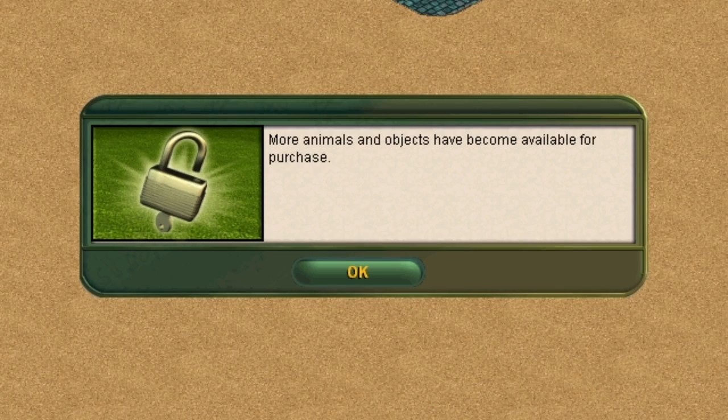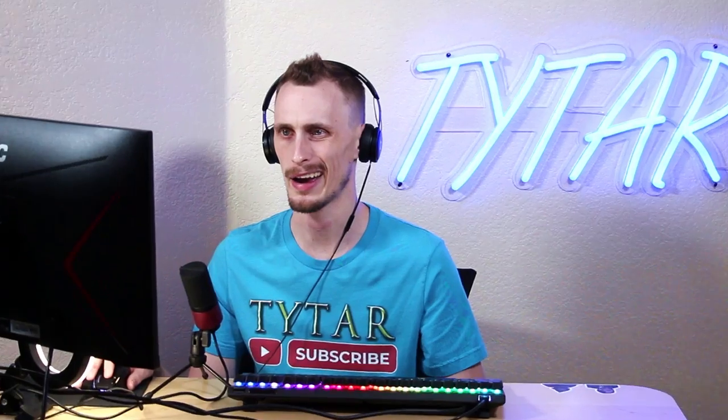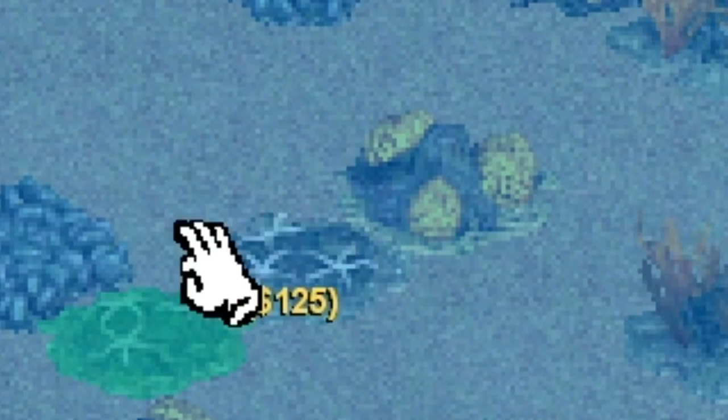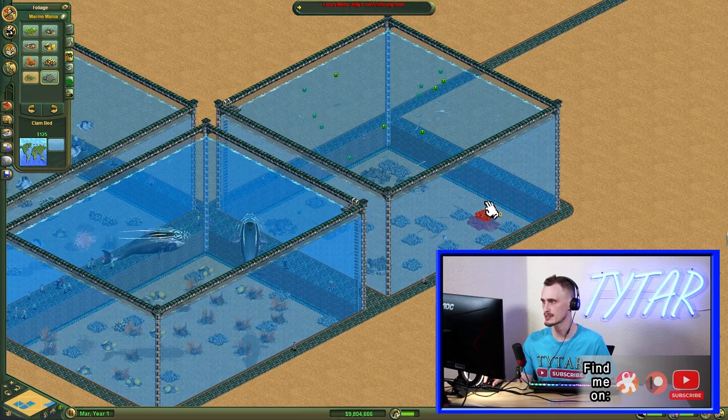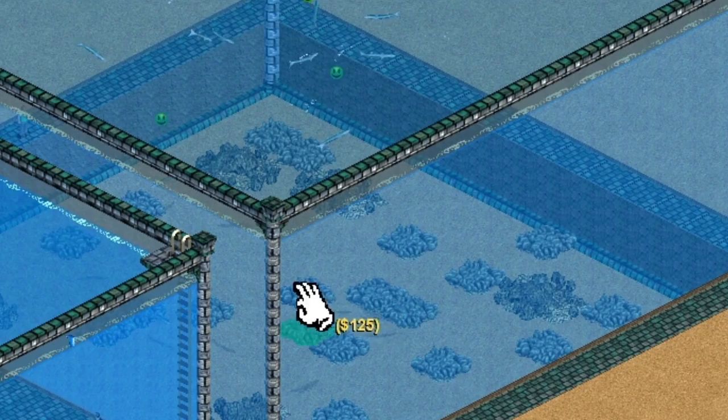More animals and objects are available for purchase. The animals that got unlocked are the tiger shark, the elephant seal, and a brittle sea star. That's one thing that I really love about this game — the attention to detail. And I'm sure that the newer games have it too. But if you see the bottom of the seabed over here is different from the barracudas over here.